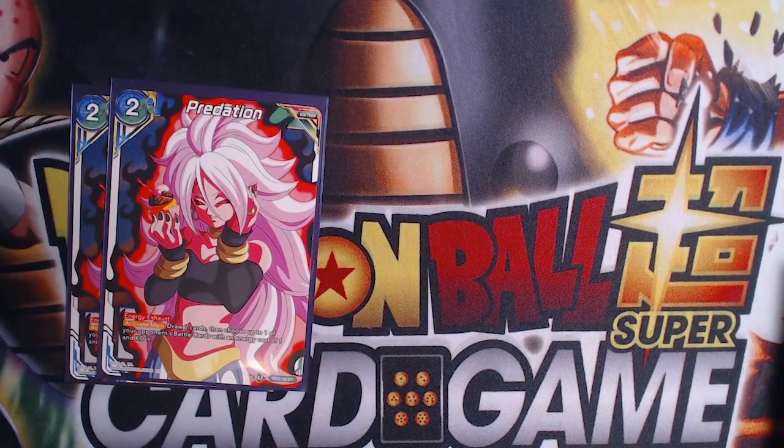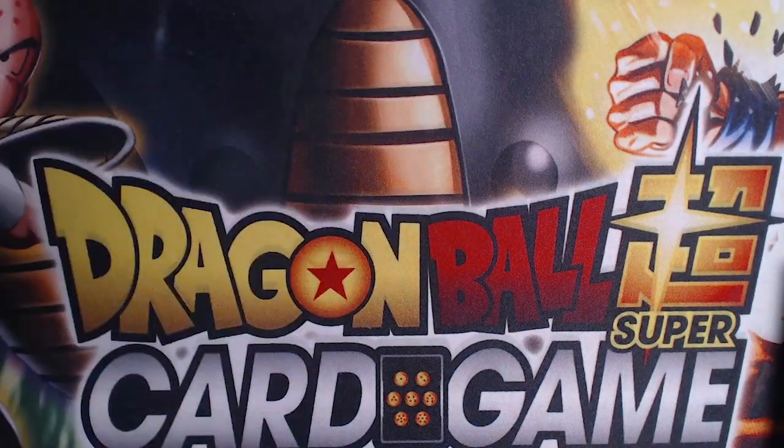We run two of this draw card — tap two, draw two, and ko one of your opponent's battle cards with energy cost one or less. It's also a good pitching target for the Angel Rare.